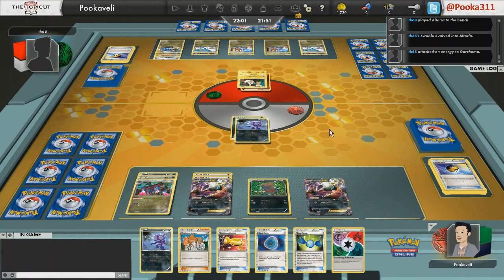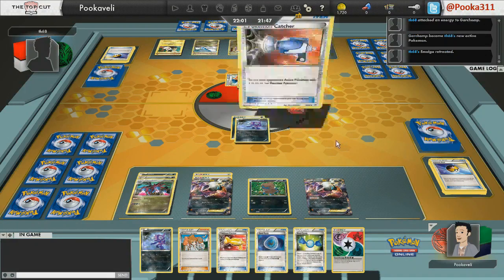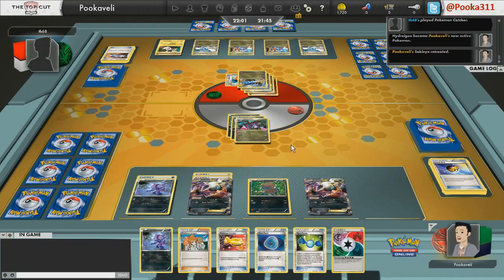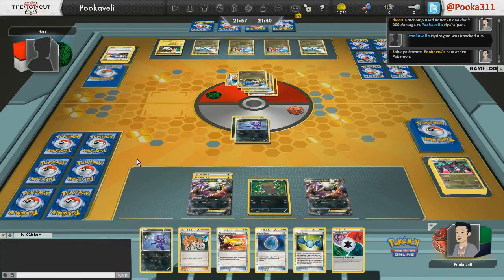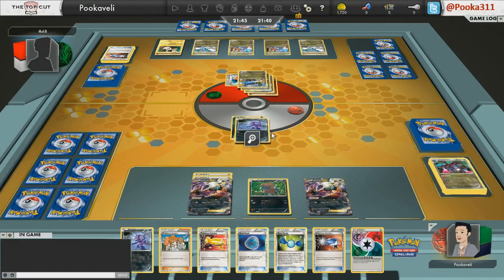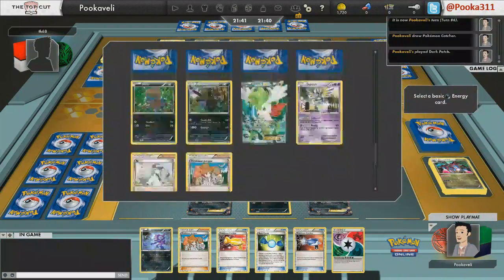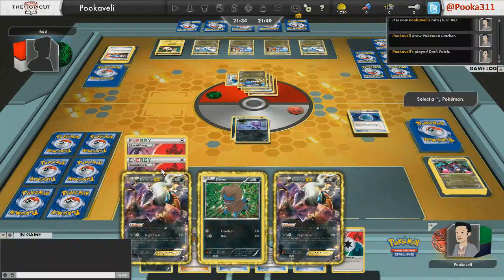My opponent is pretty much fully set up at this point — two Altarias, two more Gabites ready to search for more stuff, and a Garchomp active. This is what you're afraid of in this matchup: he plays a Catcher to bring out the Hydreigon, he will Mach Cut for the knockout. This is where I need to start trading blows with him. I want to go ahead and use a Dark Patch to power up that Darkrai, but that Mach Cut is going to be very annoying throughout this game.